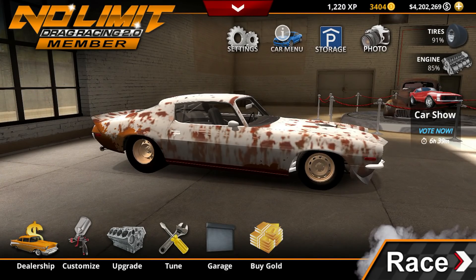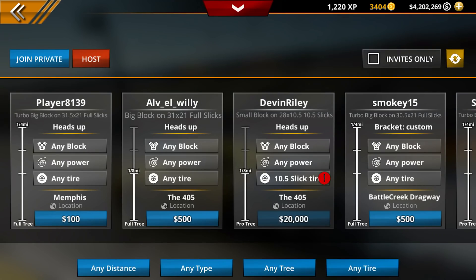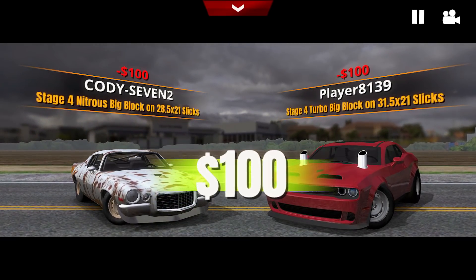So we just went in and paid our $9,040. Now we're going to get into a race with the car. Let's go ahead and go into race, we're going to go to multiplayer and see if we can find a race on here. A $100 heads up — sounds great. Let's see if it'll connect. Sometimes it does have a little trouble connecting.